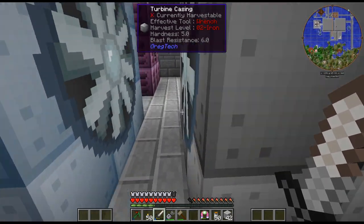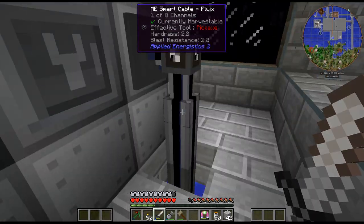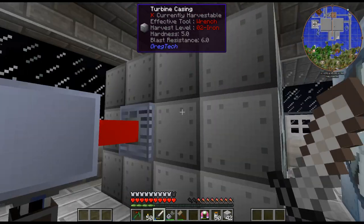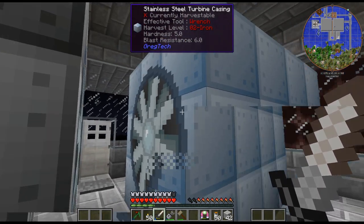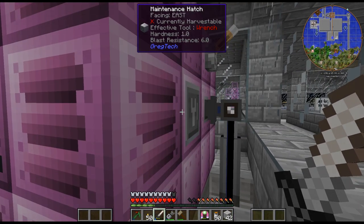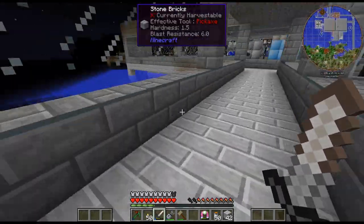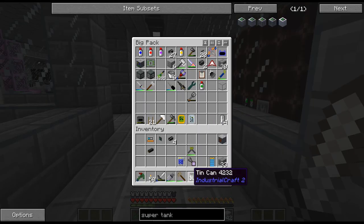I've gone ahead and moved the power gen into this room and it's quite a tight squeeze in here. Here's my boiler — it's running. Steam turbine is running. My gas turbine I don't have running because I don't really need it at the moment. And then I have my combustion engine, which I can turn on if I want to put some oxygen in here, but I don't really need that at the moment.